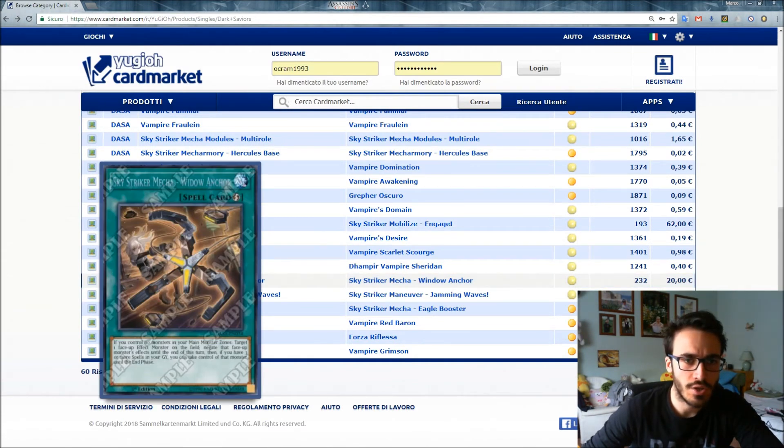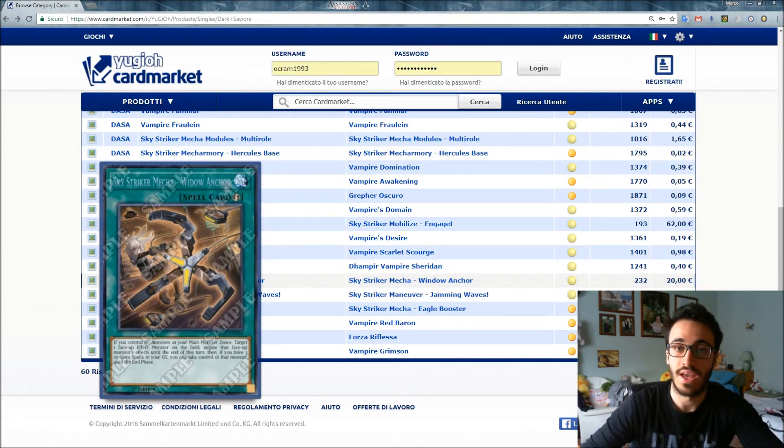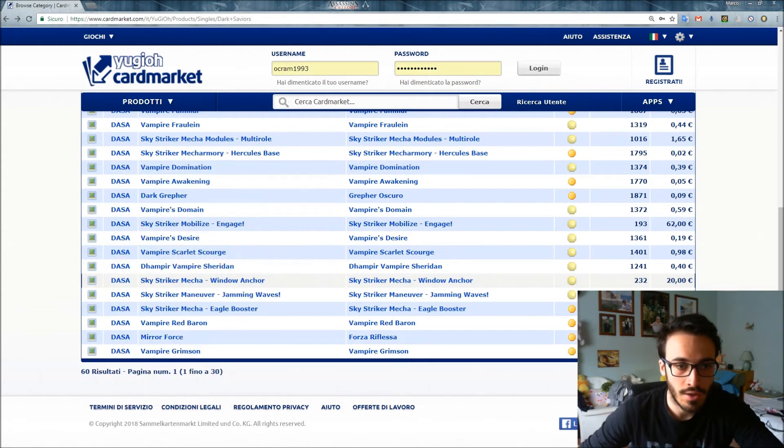Sky Striker Maneuver - Widow Anchor: if you control no monsters in your Main Monster Zones, target one face-up Effect Monster on the field and negate its effects until the end of this turn. Then if you have three or more spells in your graveyard, you can take control of that monster until the End Phase. It's a Quick-Play spell and currently sits at around 20 dollars.